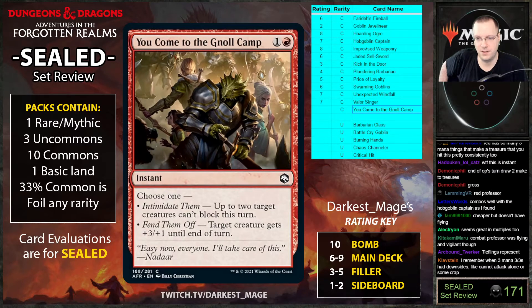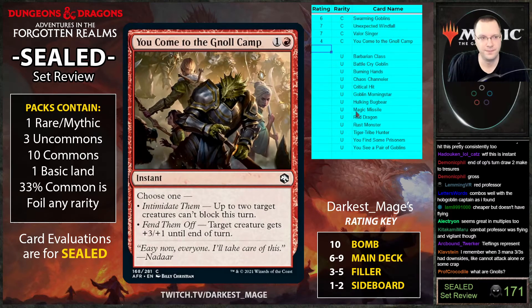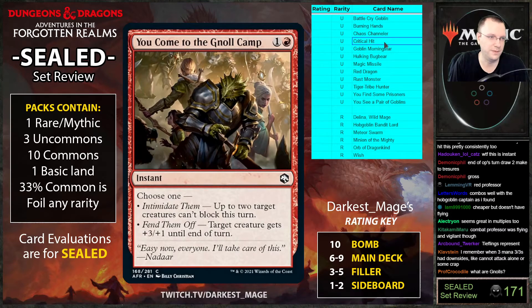It's red so if it gave haste it would literally be the red Combat Professor, but it doesn't give haste. Color Professor was a nine out of ten in the last set — this comes from a pretty good pedigree. You Can't Camp Here: two mana up to two target creatures can't block this turn, or two mana target gets plus three plus one until end of turn. Fine, but I don't like combat tricks much.